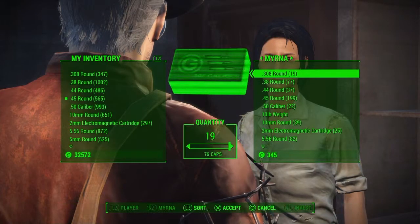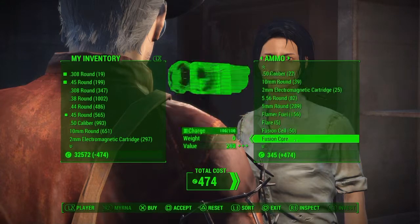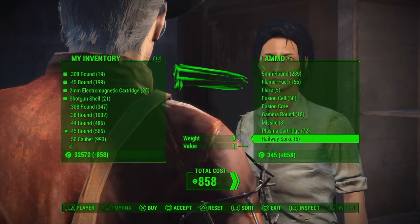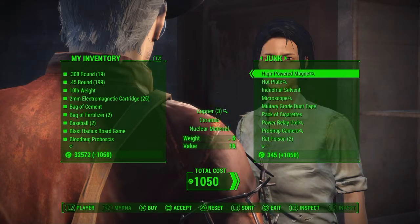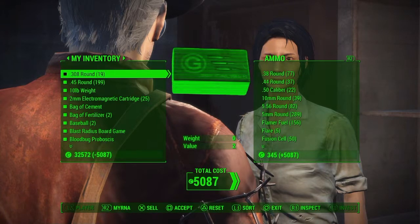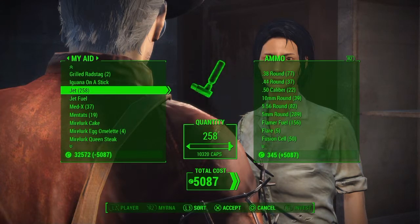I'm going to talk to Myrna — she's a vendor in Diamond City. I'm going to go ahead and buy the rounds for the guns that I normally use and select some shotgun shells. There are other drugs you could do this with as well. Cycle jet is really good, and there's a replenishment drink — I think it involves dirty water or purified water — that makes you a lot of caps too.